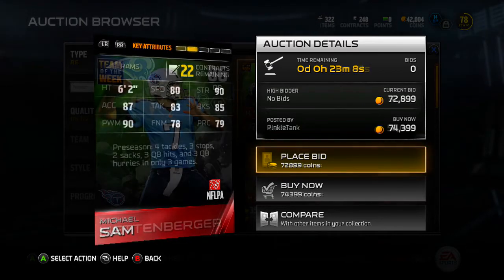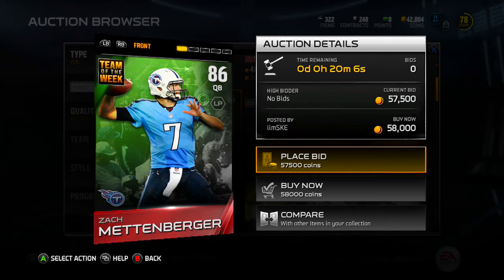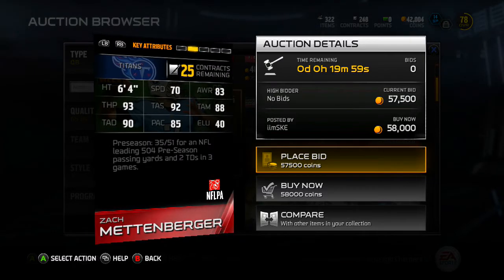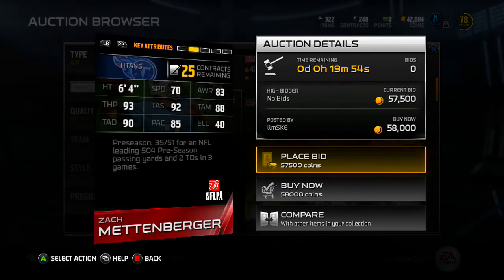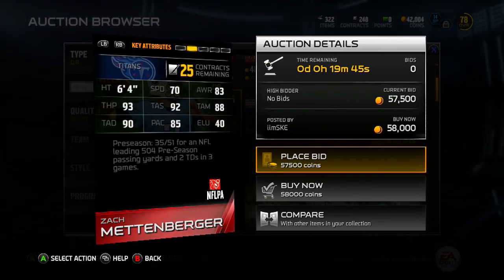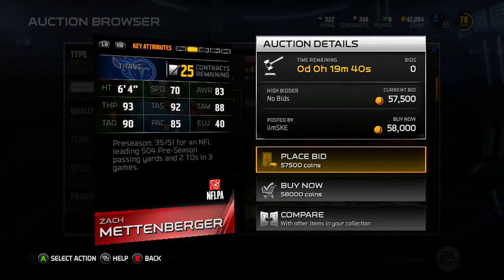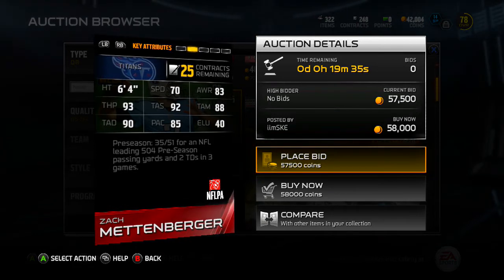Next up we got Zach Metzberger. I always thought he was hurt — I thought he was coming off ACL surgery. Apparently I was wrong. Apparently he had a monster preseason outing with a 6'4 frame, 70 speed, 93 awareness, 93 throw power, 92 throw accuracy short, 88 throw accuracy medium, 89 deep, 85 play action. He had over 500 yards in three preseason games. This card is nice especially for this point in MUT. He only has like a 65 carry, so he's subject to put the ball in the dirt.